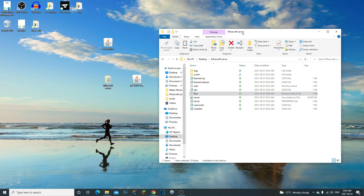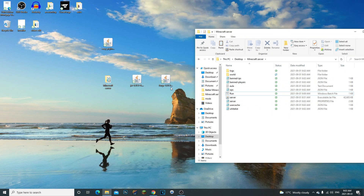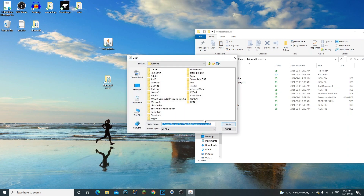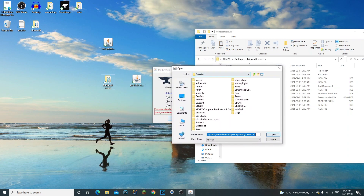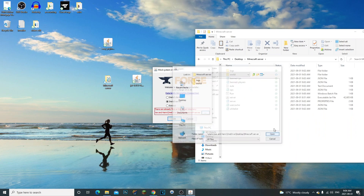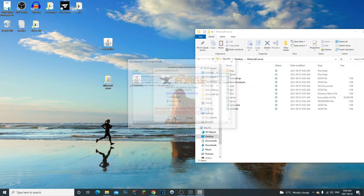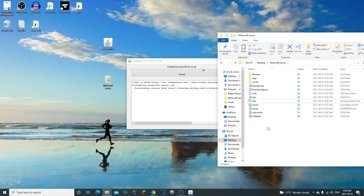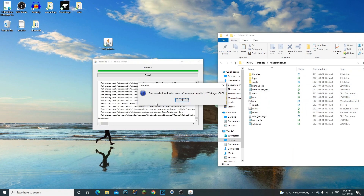Now we need to install Forge to the server. Double-click the Forge installer, click 'Install Server', then click the three little dots. My Minecraft server folder is on my desktop, so I'll click Desktop, open the Minecraft server folder, click Open, then OK. Give it a few seconds and it will start creating folders.